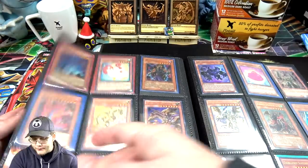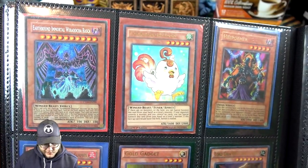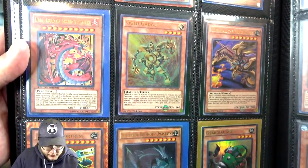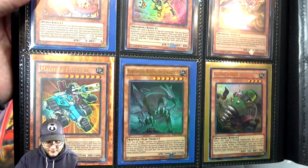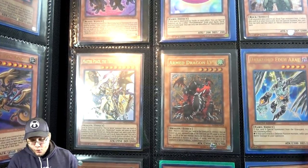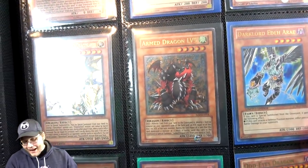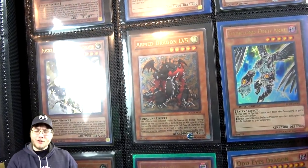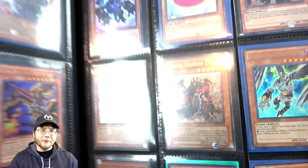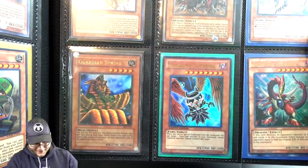I just kind of glanced at this — I wanted to be a little bit surprised for the video, because I obviously knew a lot of what I was buying. Armed Dragon Level 5 Ultimate Rare! I wish he was also First Edition. You can tell it's a little worn too, but I'm probably going to use that because I'm looking forward to new Armed Dragon support — I think we're about three weeks away or something. Guardian Sphinx, that's an older one too.